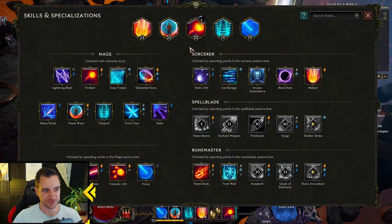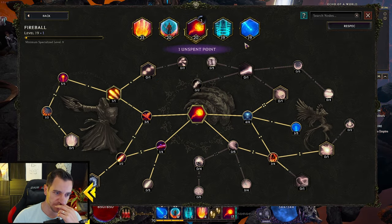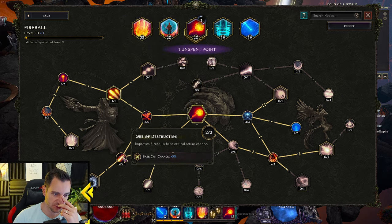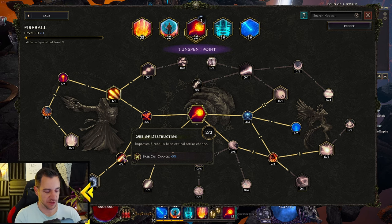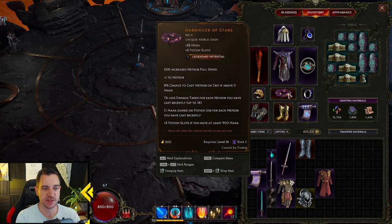Let's go with the skills. Let's look at fireball — that's our first one. Very simple. What you wanna have is crit. Actually we can look at the item — what it says: the third part here, 8% chance to cast meteor on crit, if above zero mana. So you need a high crit chance so you're constantly critting with your fireballs. For each crit, you have an 8% chance to rain down the meteors.